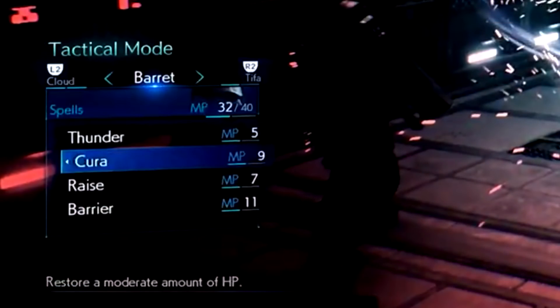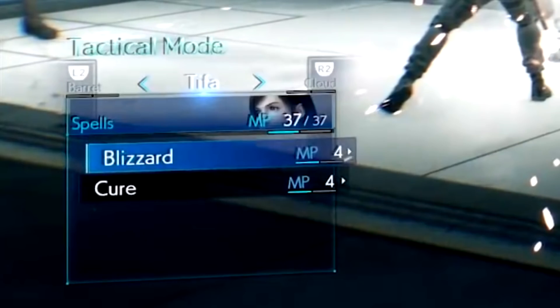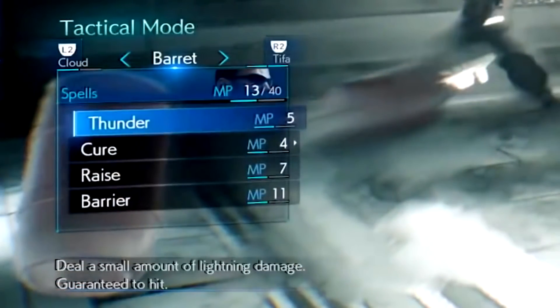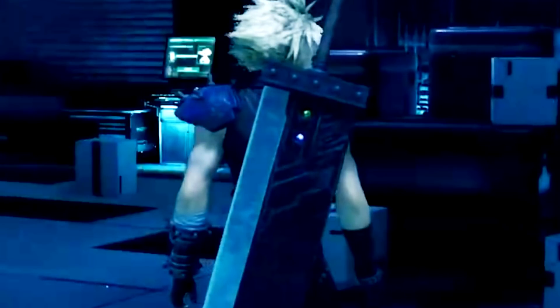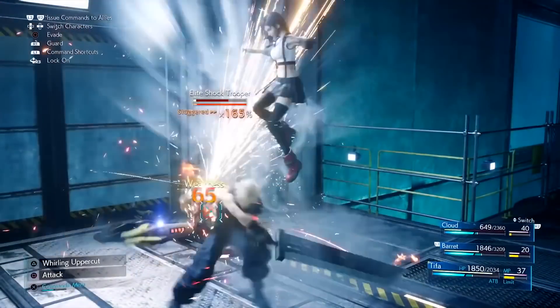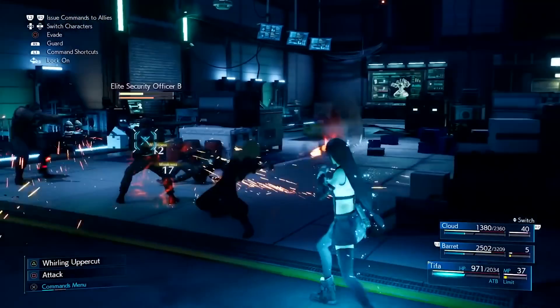There was also level 2 magic on display — we got to see Cura on Barret, and level 2 magic was available for Tifa for both Blizzard and Cure. We even see Tifa's ice materia leveling up at the entrance to the reactor's core, so at least by the second reactor we're seeing enhanced materia. I also want to point out that Barret has Raise and Barrier materia, with Raise costing 7 MP and Barrier costing 11 MP. Cloud also has elemental materia combined with fire inside the Buster Sword — during combat the sword features flames and contact with the enemy results in flame-based particle effects.